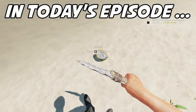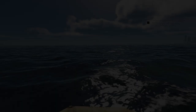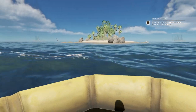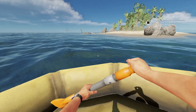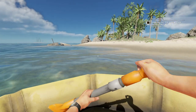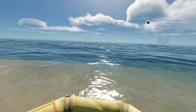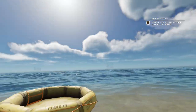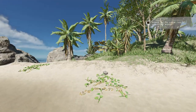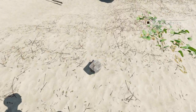Welcome back to Stranded Deep Castaway Simulator! Back once again to try our luck and try to escape for real this time. As far as I know, an update has been made fairly recently that adds a new gyrocopter, and that will be the end-game escape method - something we can build like a little helicopter. Looking forward to that.